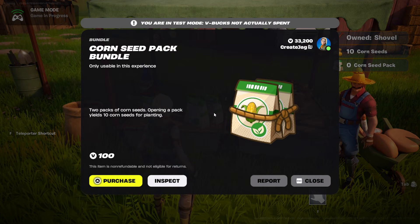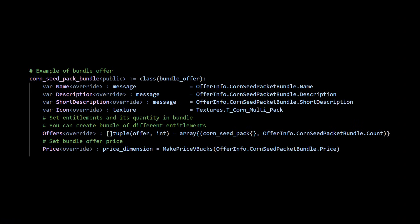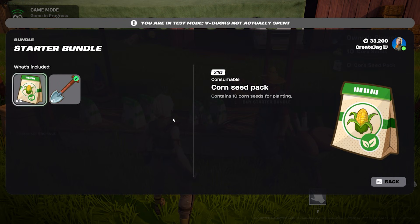Now, to help players stock up even quicker, we can pair multiple items together to create a bundle. Here we have the seed pack bundle. The seed pack bundle comes with two corn seed packs, as determined by our Verse code. We also have the starter bundle, which includes 10 seed packs and a shovel.